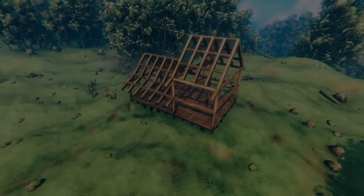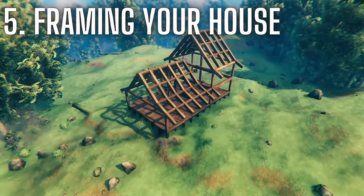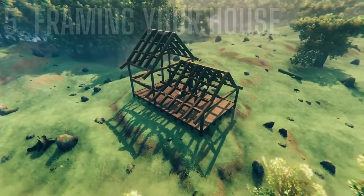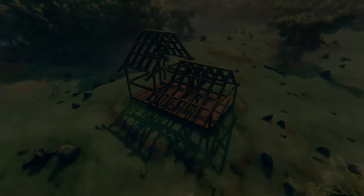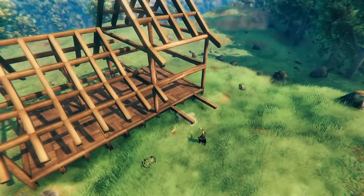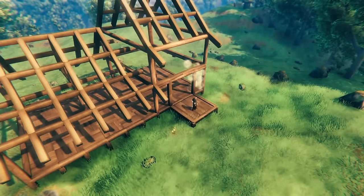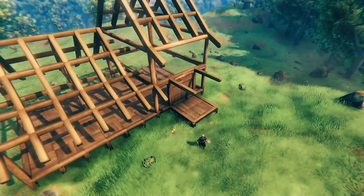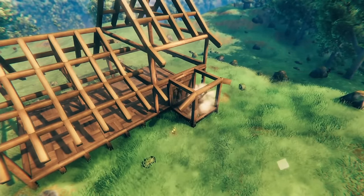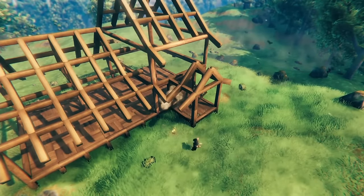Tip number five: I really recommend framing your house before placing walls. This helps a lot with support issues as you can clearly see what structural issues you're going to have before you start placing walls down. What I mean is using beams or core logs to almost create a floor plan of what the building layout is going to look like. You can do this as high as you like, however when it comes to building the roof it's worth just placing roof structures and not building out of beams as it takes too much time and costs more materials.